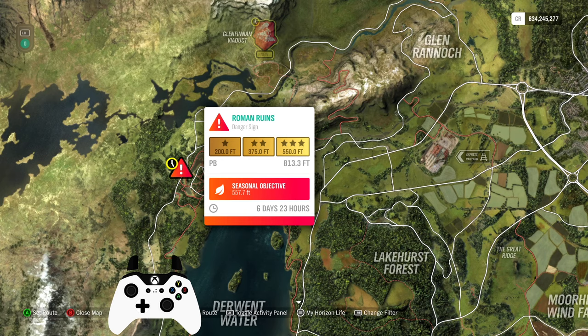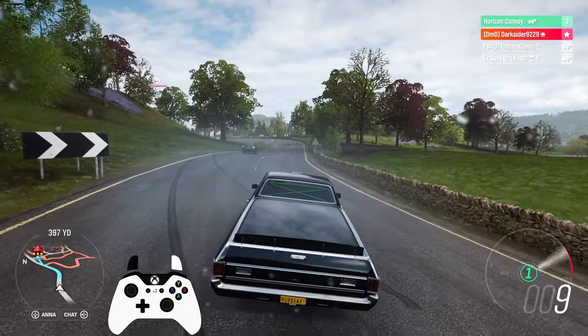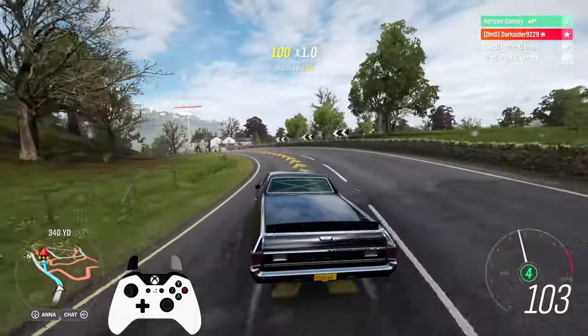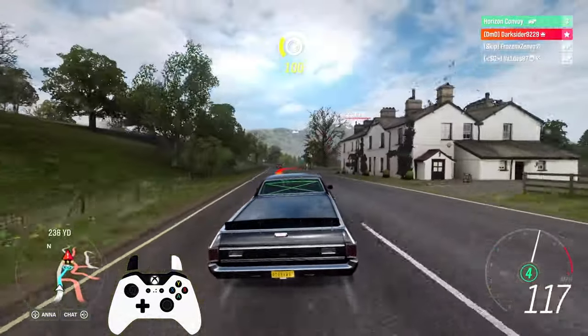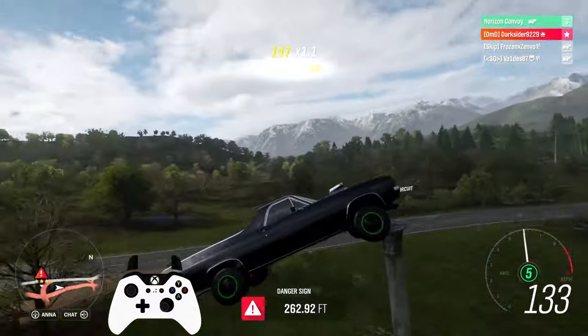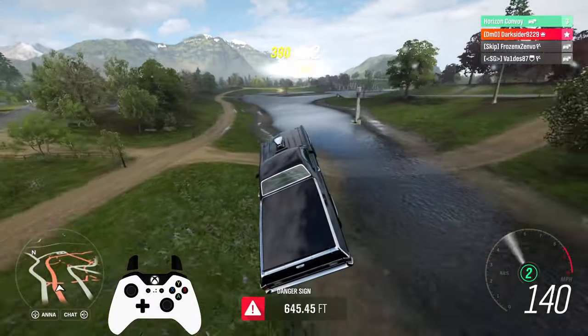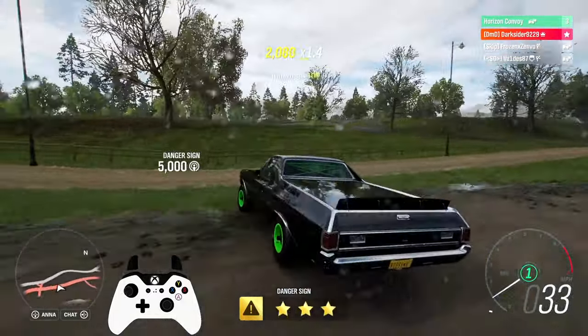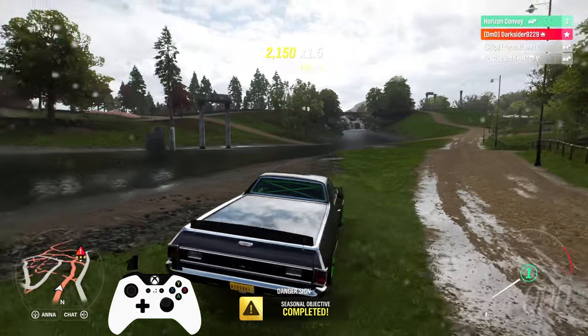This week's PR Stunts, for about 6% each. Roman Ruins Danger Sign: 557.7 feet or 170 meters. I used my PR jumps-tuned El Camino, a car I've lately used for any jump — it will easily clear this on the first try. But all in all, you can use whatever car, as long as it's slightly fast and preferably with soft suspension and rebound to help with handling all those bumps to the ramp.